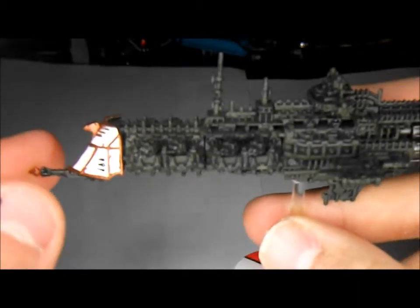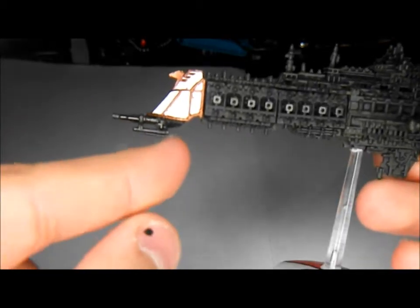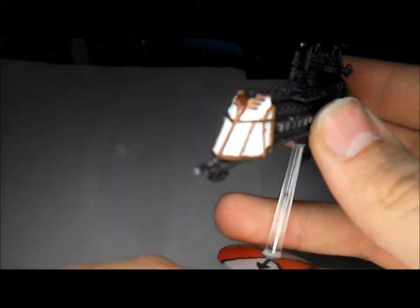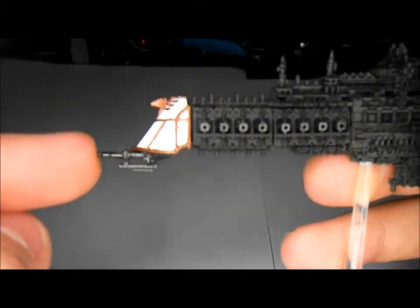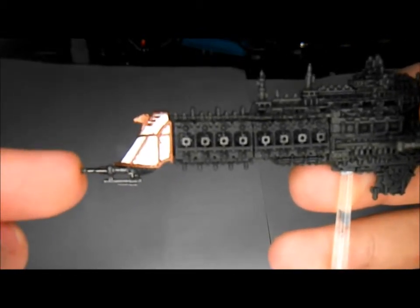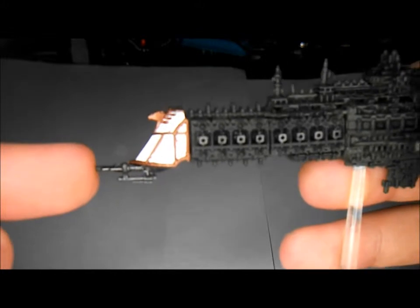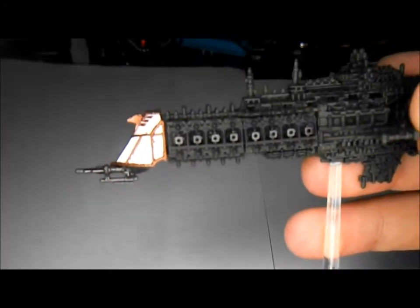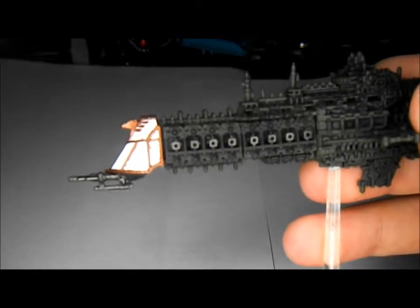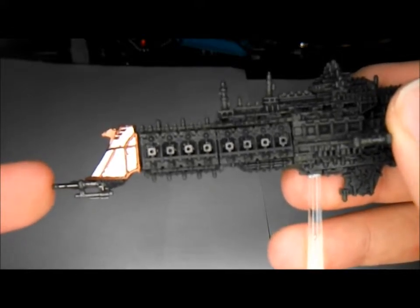So this is my Gothic class. Moving on to my Dictator class — the Dictator is not a ship of the line, so it doesn't have prow torpedoes; it instead has a prow nova cannon, which is a deadly weapon when it hits. The nova cannon uses a slightly smaller blast template than the small blast template. Anything caught under it suffers one automatic hit without rolling against armour, but anything under the hole in the centre takes D6 automatic hits. I've used it to great effect against Chaos Cruisers and Dark Eldar — even though they get their 2+ save, if they fail it, it can easily destroy or cripple a cruiser.